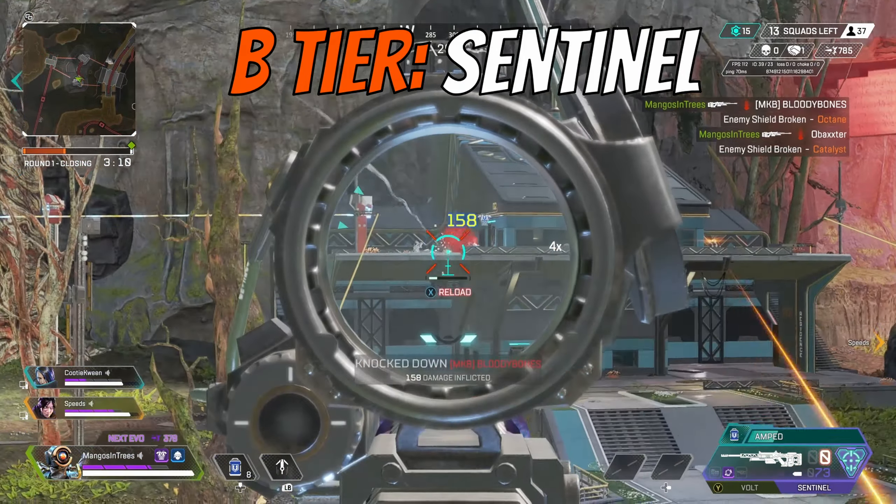Next in A tier is the CAR, and this gun probably has the fastest time to kill for the SMG class. I wouldn't necessarily argue with people who say it's S tier, but I'm putting it in A tier because I find it extremely difficult to use at anything past 25 meters. With its fast fire rate and steep recoil pattern, it's only really good up close. Weapons like the R99 and the Volt are a bit better at range. For now it's in A tier, particularly because Broken Moon has more wide open spaces than World's Edge or Olympus.